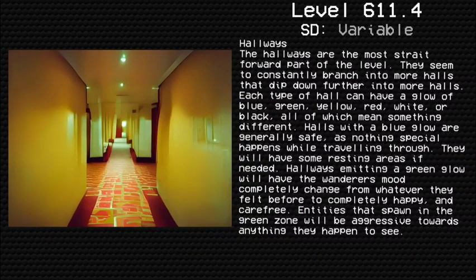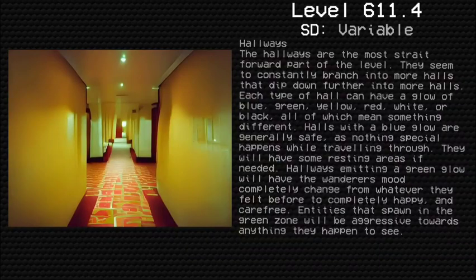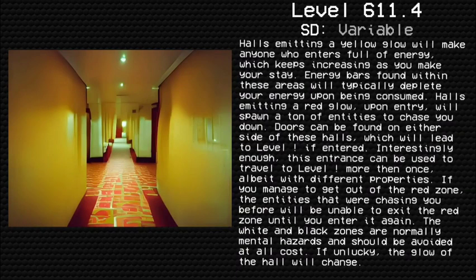Hallways emitting a green glow will change the wanderer's mood completely — from whatever they felt before to completely happy and carefree. However, entities that spawn in the green zone will be aggressive towards anything they see. Halls emitting a yellow glow will make anyone who enters full of energy, which keeps increasing the longer you stay. Energy bars found within these areas will typically dip your energy upon being consumed. Halls emitting a red glow upon entry will spawn a ton of entities to chase you down. Doors can be found on either side of these halls, which will lead to Level ! if entered, and this entrance can be used to travel to Level ! more than once, albeit with different properties. If you manage to get out of the red zone, the entities that were chasing you will be unable to exit the red zone until you re-enter it.